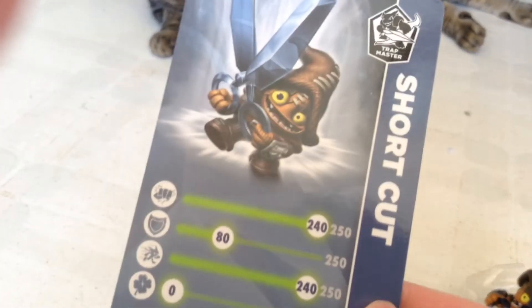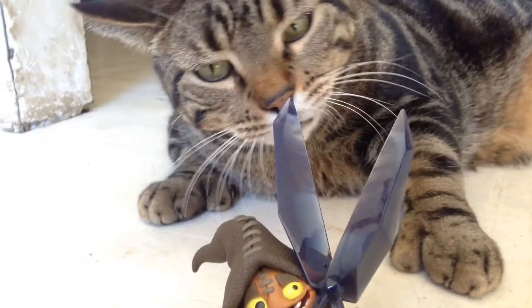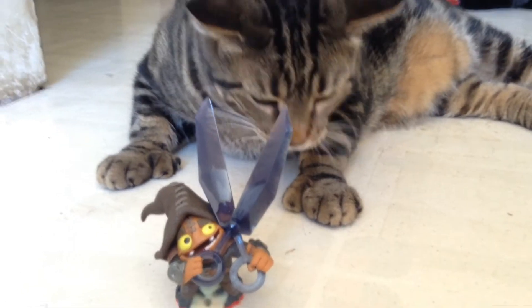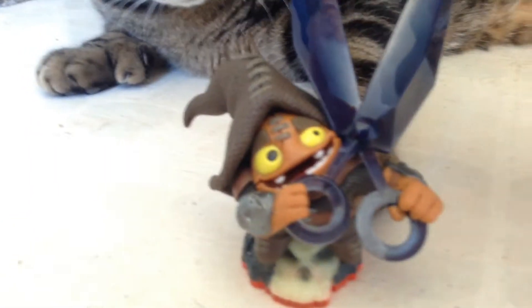So here's the card and the code for Short Cut. Here's Short Cut's card. I really like Short Cut because he's the first character to have scissors as a weapon. His gameplay is really unique, and you can see my cat biting his scissors, which is really funny.